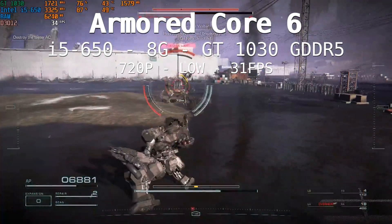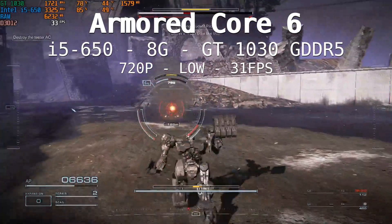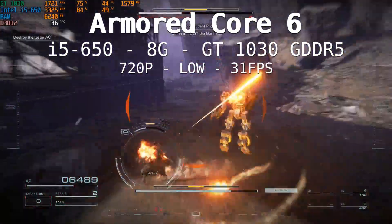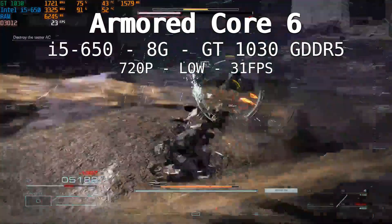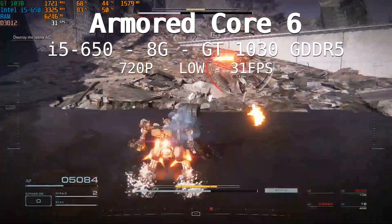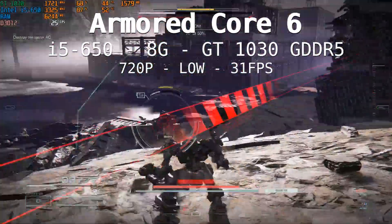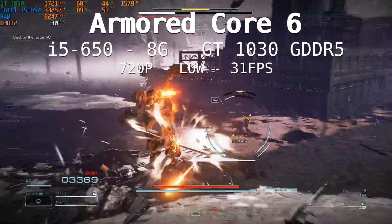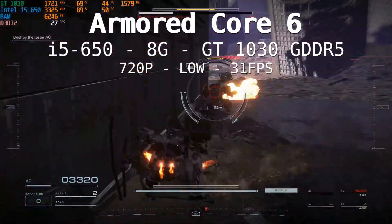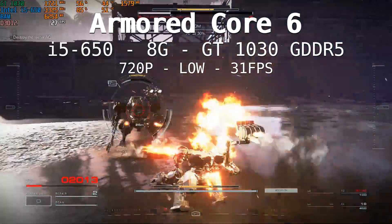I dropped the CPU directly to a first-gen Intel i5-650 — that's only a two-core, four-thread CPU with a 3.2 GHz base and boost at 3.46 GHz. Let's see if it can handle this game. I paired it with 8 gigabytes of RAM, which is supposed to be the winner, and the GT 1030 2GB GDDR5. At 720p low, we reach an average of 31 fps. I guess this is the real winner.